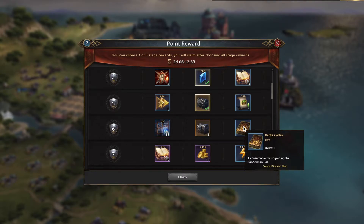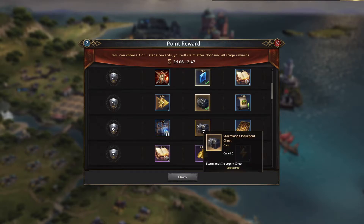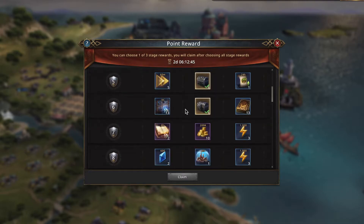Next row, we've got battle codexes — don't want them. Thirteen three-hour wall repairs, but wall repair is just not important. So I'm going to take the Stormlands Surgeon. I also like Stormlands Surgeons; they're good.